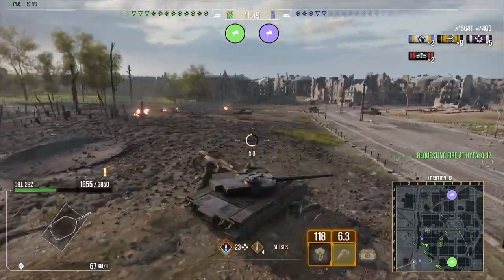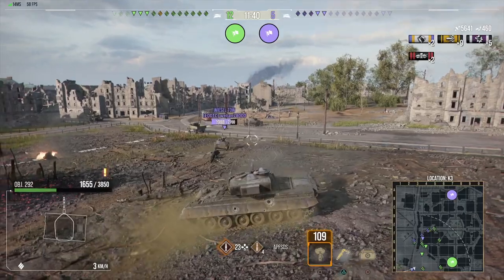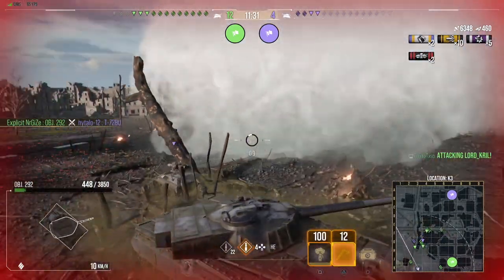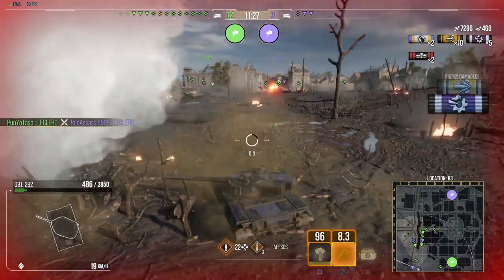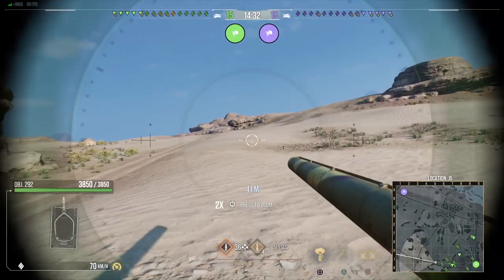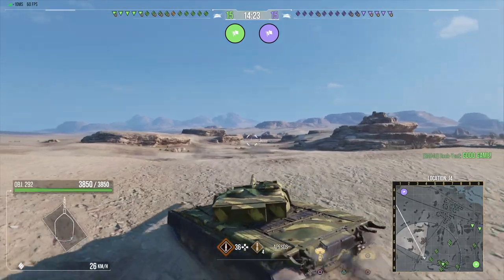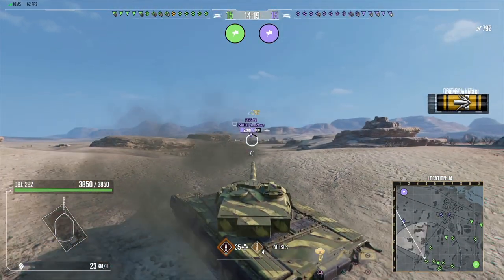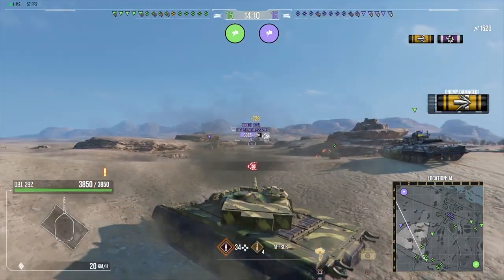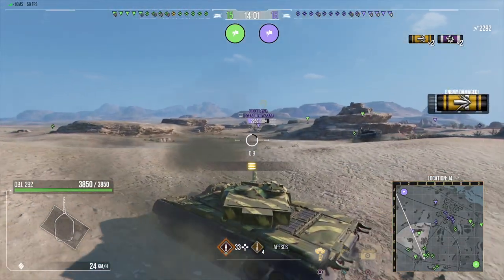Now let's talk about the only overpowered tank on the list. Remember the gun I talked about on the 292? This tank has that same gun. It also has one of the best guns in Era 2 as its secondary — the BMP-2 gun. So it's got amazing firepower. Its armor is really good — it's pretty much impenetrable from the front. So you have the best armor at Era 3, the best gun in the game, and its mobility is insanely fast: 75 kilometers per hour forward with a power-to-weight ratio of 24.62.